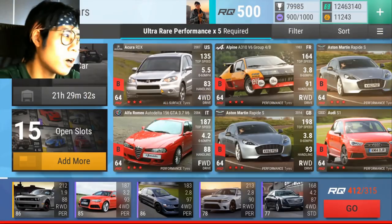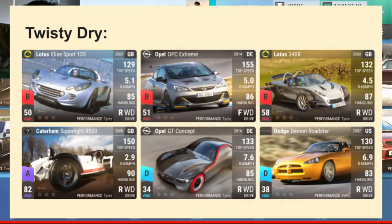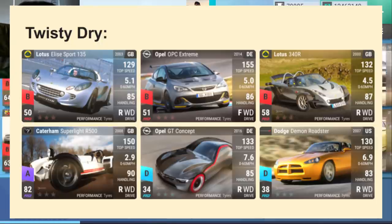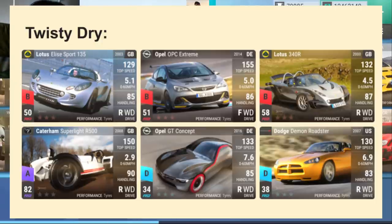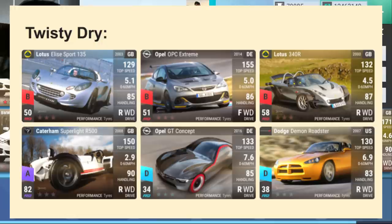So we're going to start off with twisty cars. Twisty cars are pretty fundamental. What makes a twisty car in my eyes? They usually carry the same traits — they handle really well for their RQ level, they're incredibly lightweight, and for the most part most of them don't have MRA. Because if they do have MRA along with being lightweight and good handling, that's going into the all-rounder category. Twisty dry cars are lightweight, handle really well, don't have MRA, have low 0-60s, but don't have high top speed.